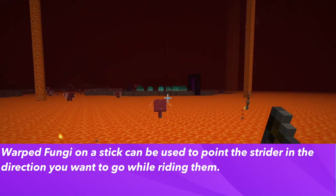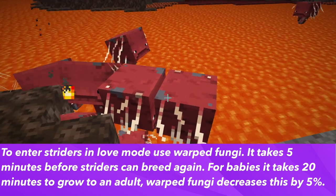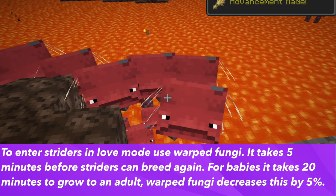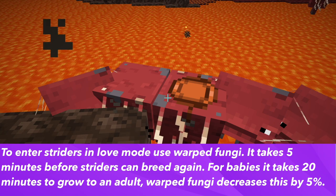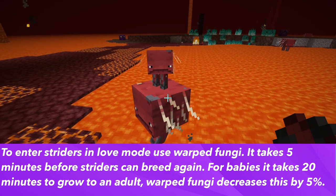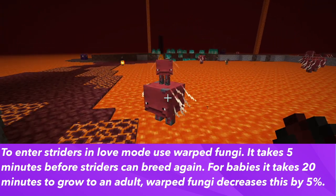The Warped Fungi on a Stick works similarly to pigs — the striders will go in the direction the stick is pointing. If you want to breed striders, the item you use is Warped Fungi, which will enter them into love mode. It takes 5 minutes before the adults can breed again. As with every other mob in Minecraft, it takes 20 minutes for the baby to grow to an adult. You can feed them Warped Fungi to speed up the process, reducing the time by 5% per feeding.